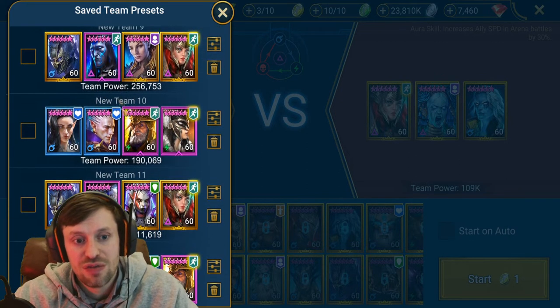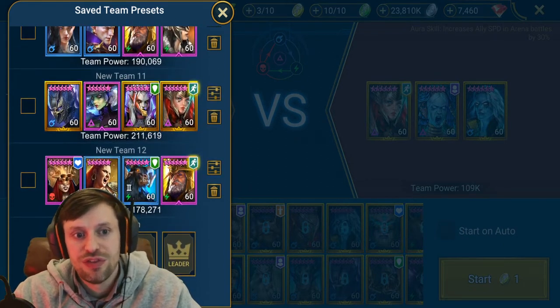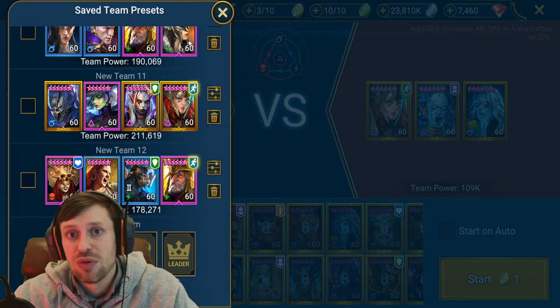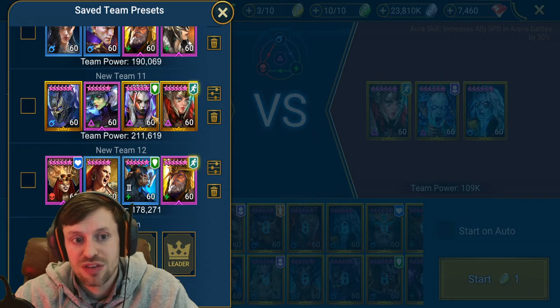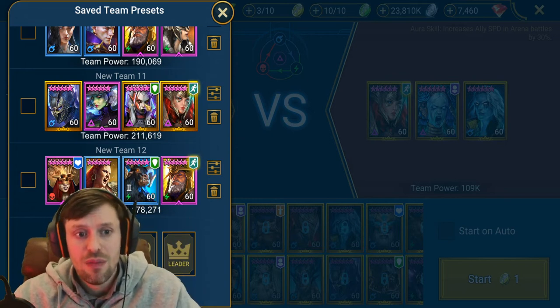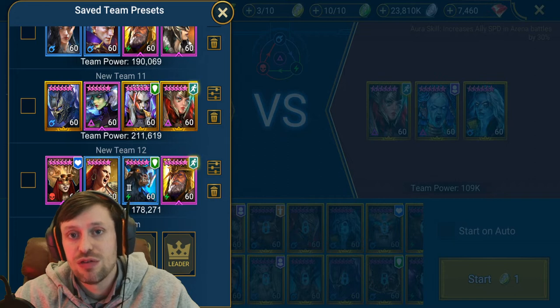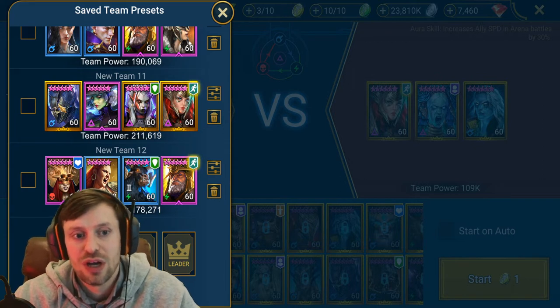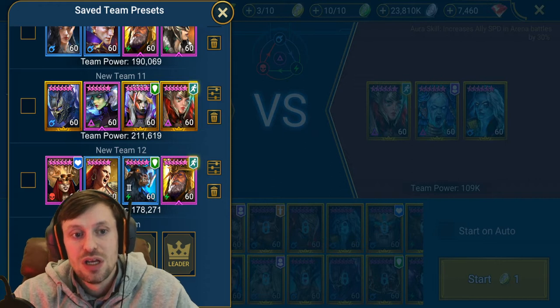The third team comp is similar to the first but instead of another turn meter booster you have a provoke champion. Arbiter goes first, then your CC champion - Physic in this case - will provoke all the enemy team. Then Madame takes all their buffs off and puts down Defense Down, and then you smack them with Foley or any nuker you have. A nice advantage is you can build your nuker a bit slower - use attack percentage boots instead of speed boots for more damage, making it easier to kill their team in one go.